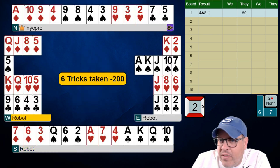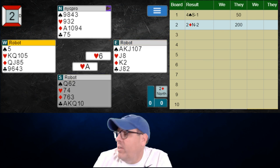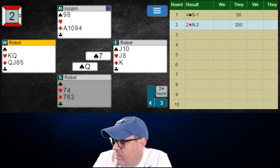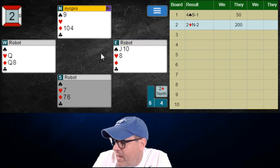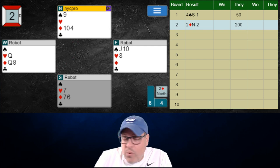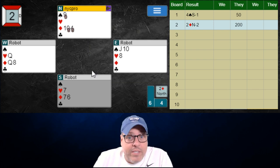It goes diamond, diamond, and now whatever winner they have left they're going to take — that's the queen of hearts. That's minus 200; we could have saved for minus 100 with a normal play. Let me show you what I mean. They ruffed their diamond, here comes the king of hearts, we drew a round of trump. If we just play a spade and ruff it in dummy they're going to over-ruff, but we have two diamonds left — so instead of minus 200 we could have gone minus 100.